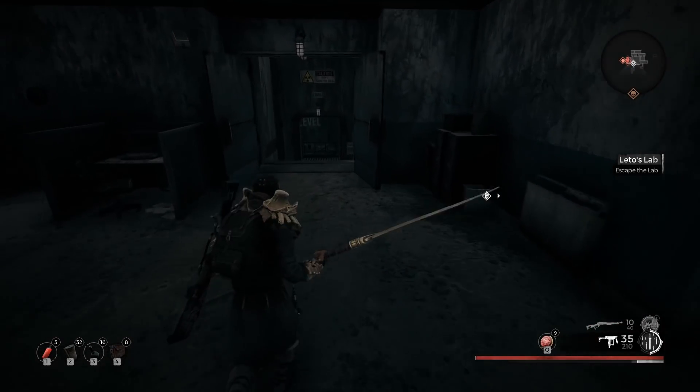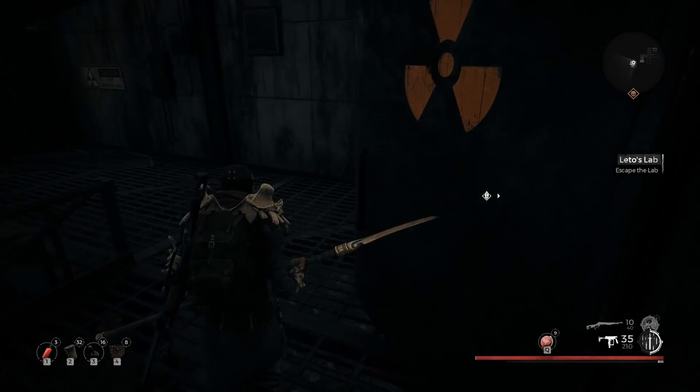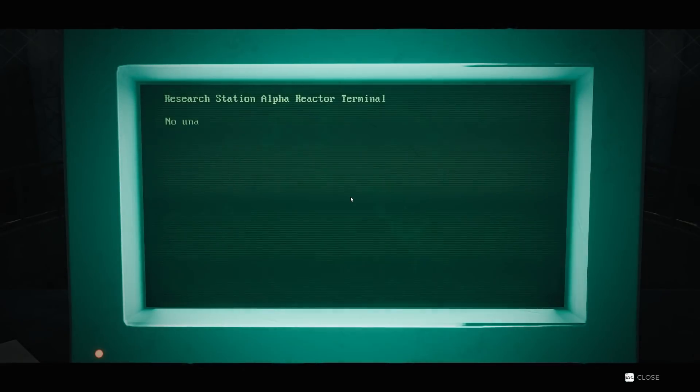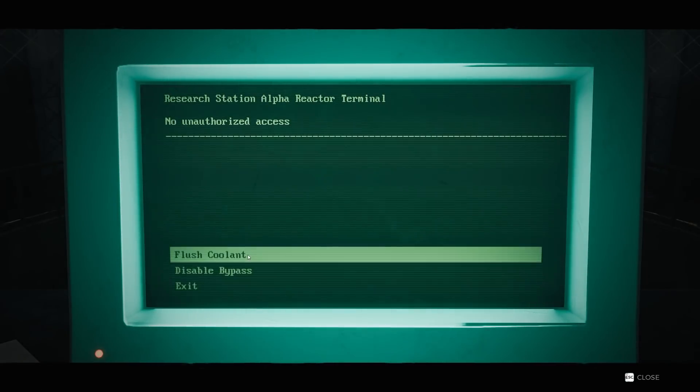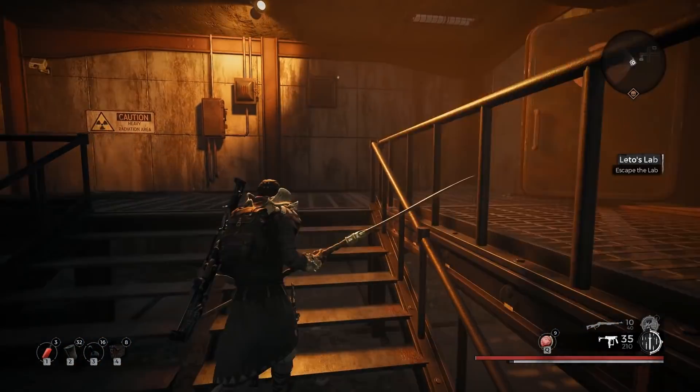Once you have the security card, head downstairs to the nuclear reactor level — you'll see it has a big biohazard sign on the door. Once you're there, go to the computer, choose reactor controls, and click disable bypass. This will activate an alarm that wakes up the root enemies in the area.